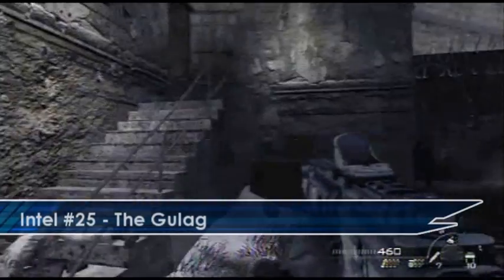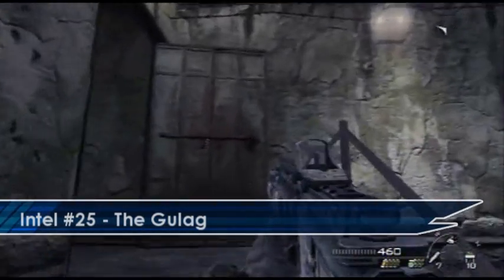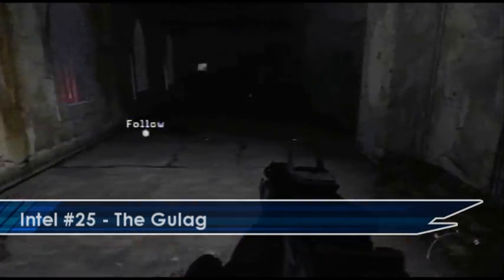Intel 25 is on the mission The Gulag. Once you get to the arch with the two red lights, if you instead go up these stairs here and then go in this room you will find the Intel at the back.